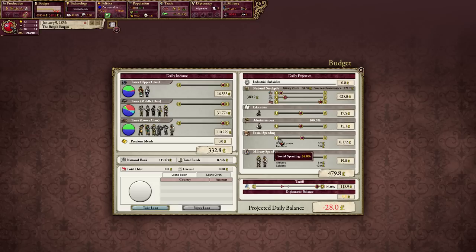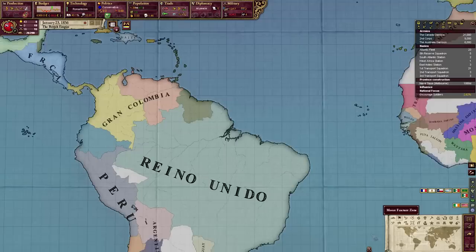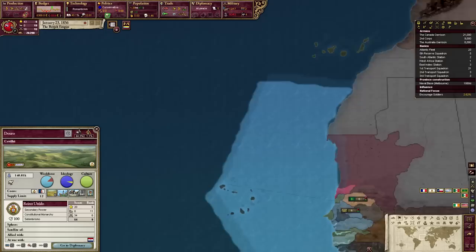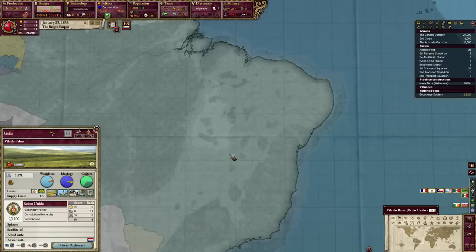I'm going to put social spending down as well, because I have no money. Alliance offer from Gran Colombia — no thank you. We also have the Reino Unido, which appears to be a joint country of Brazil and Portugal — which is insane! Are these cores? I'm not sure.